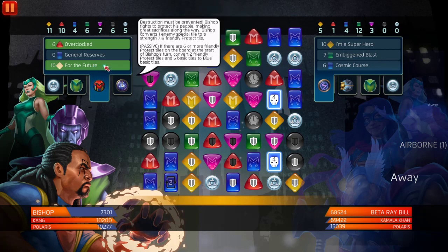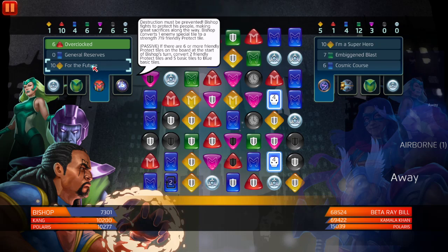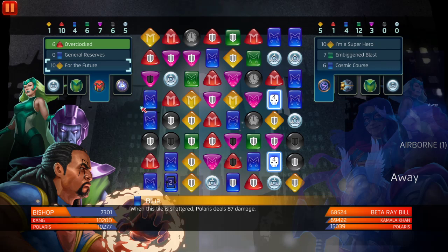This is just bizarre how they're letting this happen. I know people are gonna hate me for talking this much about Kang the Conqueror five-star and three-star, but it's just ridiculous how busted he is. Why didn't it activate? Okay - Sacrifices: Bishop converts one enemy special tile to a strength 719 friendly protect tile. This team works really well in general because of the defense tiles. It might take a little bit longer to win but we're literally gonna beat Beta Ray Bill and Polaris. Bishop's yellow passive: if there are six or more friendly protect tiles on the board at the start of Bishop's turn, convert two friendly protect tiles and five basic tiles to blue basic tiles.